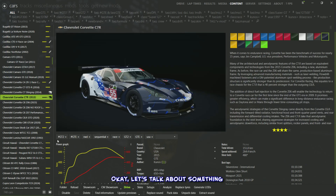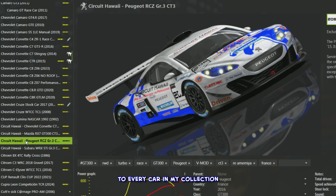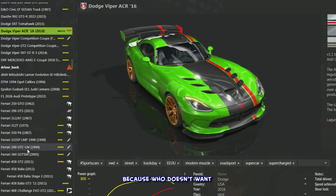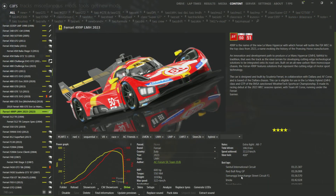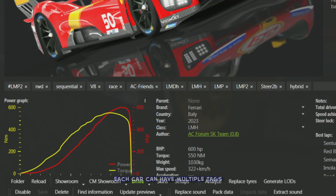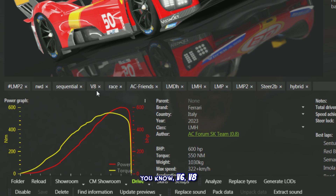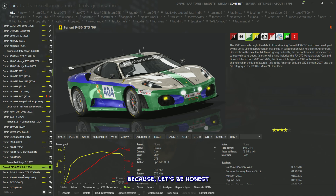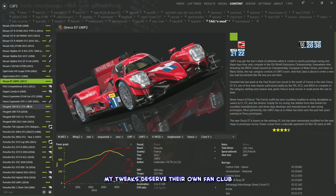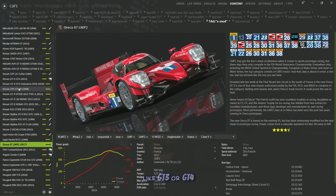Let's talk about something that might just revolutionize your garage: custom tags. I apply these to every car in my collection for a more organized lineup of digital dreams — it's like Marie Kondo for your virtual cars, only with less crying and more horsepower. Each car can have multiple tags. For example, I slap on tags like 'turbo' or engine type — V6, V8, or whatever makes your engine purr.